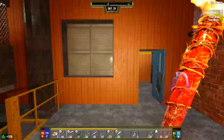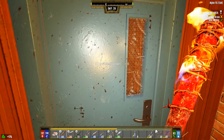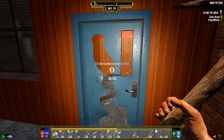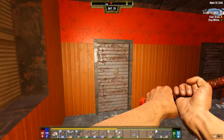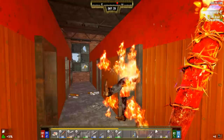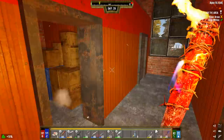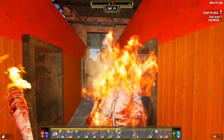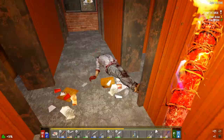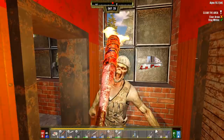Heading upstairs now - this is literally so much easier than the last tier three, which was absolute madness. Breaking open doors with the bat. Knew there was a zombie in there. Lots of storage in here - this POI is actually pretty sick. Another feral coming up - a couple bonks and he's down. You can definitely take on a POI if you're only fighting one or two zombies at a time.